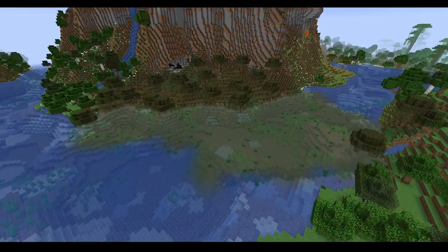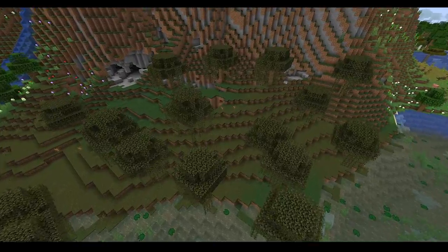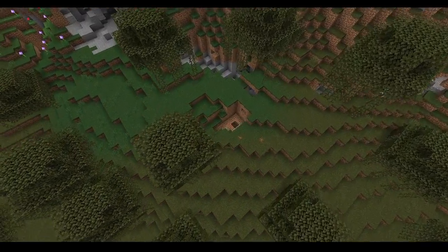Finally, swamps can now spawn in drier biomes, so that drier biomes aren't spawning in swamps.